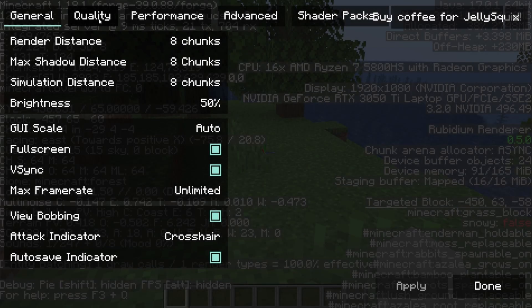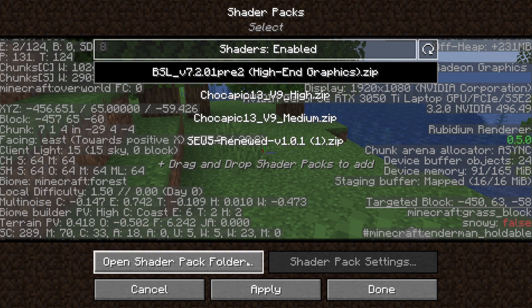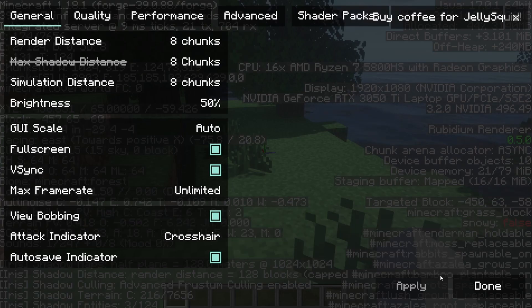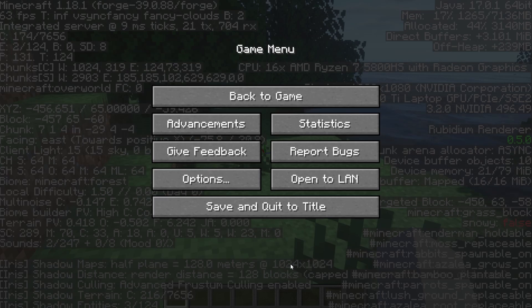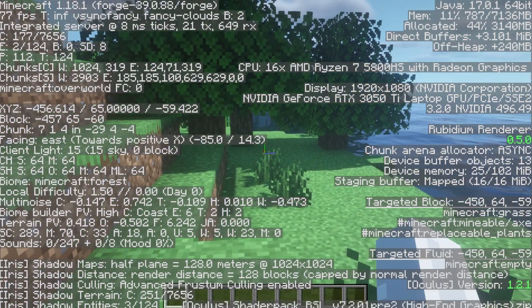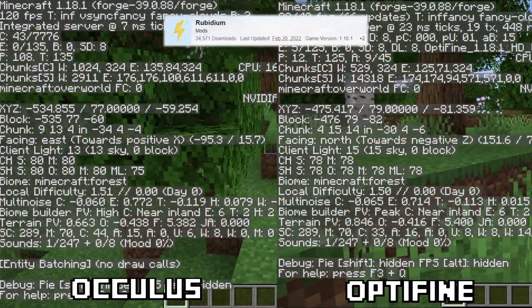Alright, after that we have quite a special mod called Oculus. It's basically the Iris shader mod but ported over to Forge. I don't usually cover performance mods in these videos, but seeing as a mod like this has been something that I've been waiting for for ages, I decided to share it with you guys in case some of you have been waiting like I did. You'll want to use it with Rubidium though if you want to have the maximum performance.